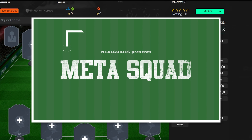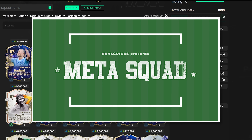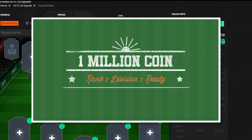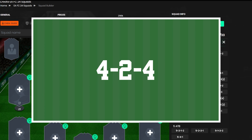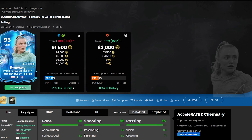Welcome back to a meta squad builder. We're going to start off with some top tier, high octane players that you can get — this team under a million coins, rank one already and elite level ready. The best way to get chemistry is to go with a 4-2-4 formation, one of my favorite formations, and we're going to start off with Stanway.